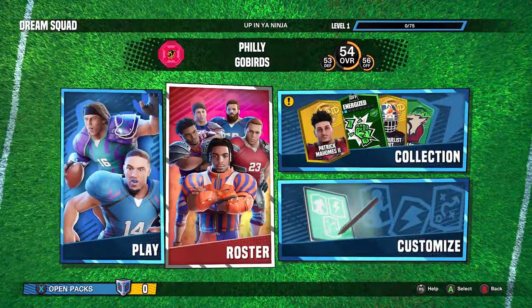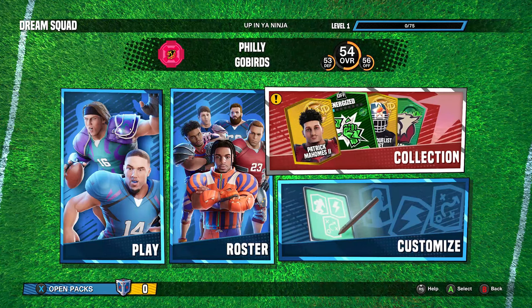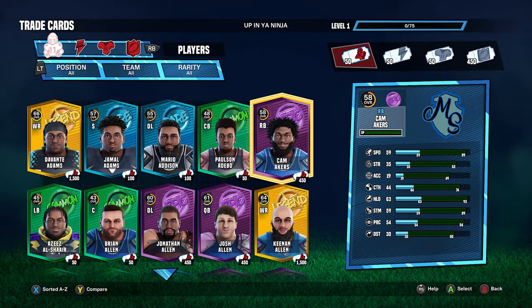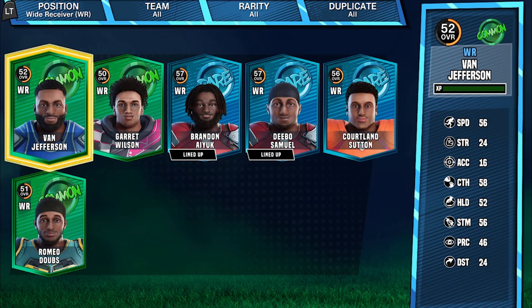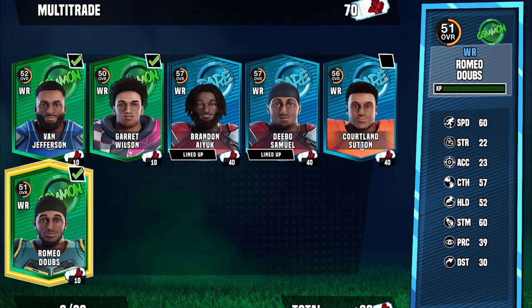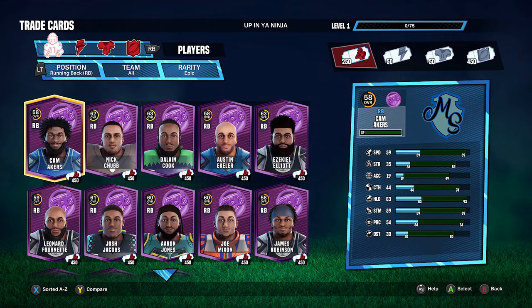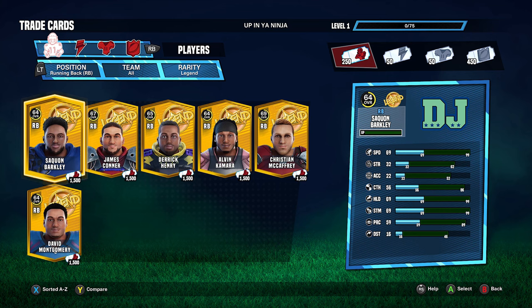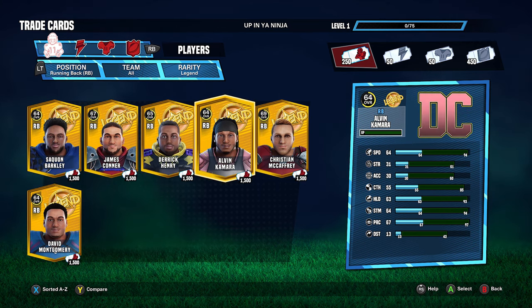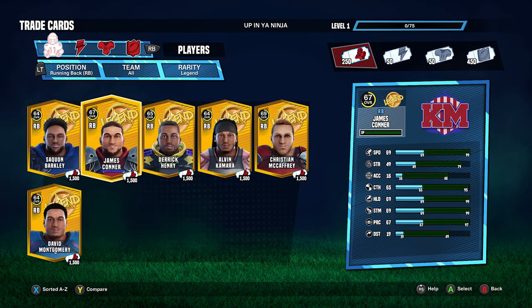Getting upgrades like better players, uniforms, and celebrations couldn't be easier since you don't have to compete with the market. Just go into the collections tab and trade cards for whoever you want at a set price that never changes. You trade players you don't want anymore for tickets — no coins, no training points or other scam currencies. The tier system makes gameplay fair and balanced, with players ranked from common to rare to epic and legend. So even though Christian McCaffrey is the best running back in the league, he costs the same as other backs in his tier, meaning you just pick the player you like most rather than chasing the highest rating.